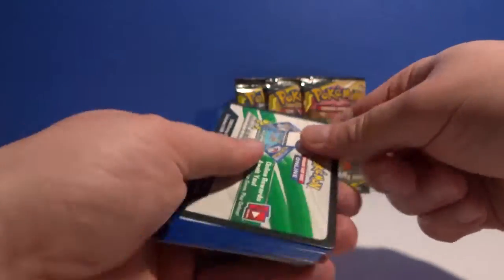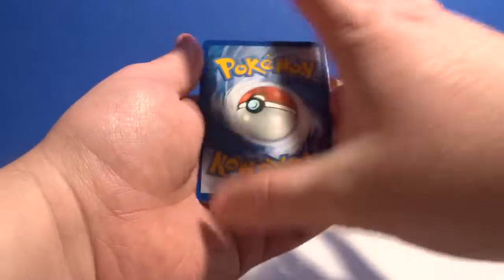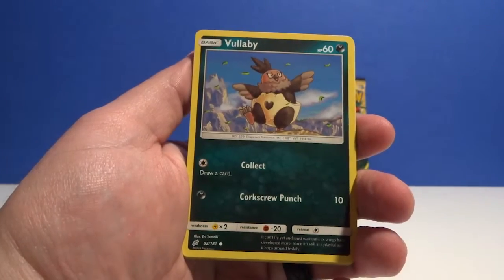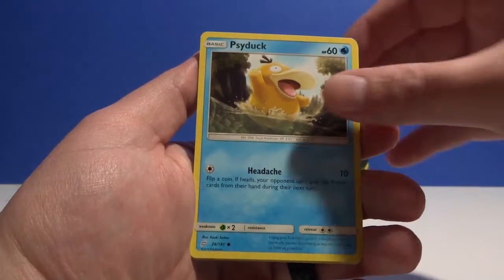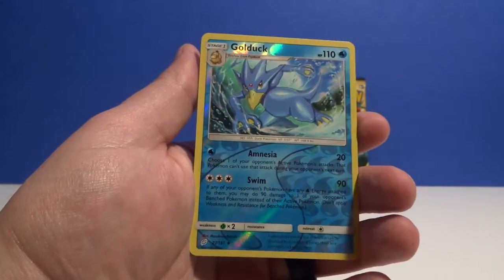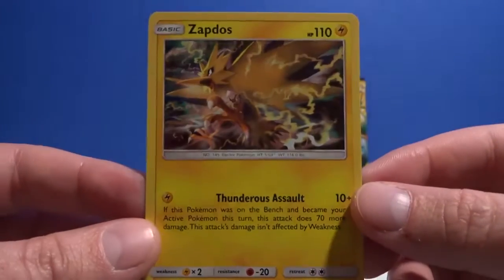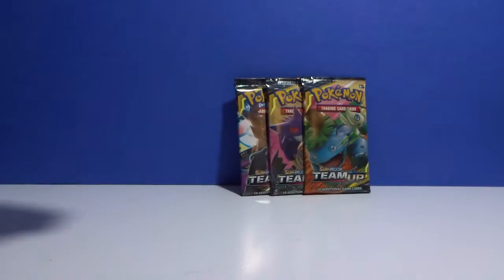White card to the front — guess grass, nope. Spiritomb, Viridian Forest, Tentacruel, Volcarona, Dratini, Zorua, Psyduck, Hypno. Here's a reverse uncommon Golduck. Ooh — is that a hollow? Hollow rare Zapdos! I don't know if you can really see it on camera — it's even hard to see here — but that's cool. Hollow rare Zapdos.